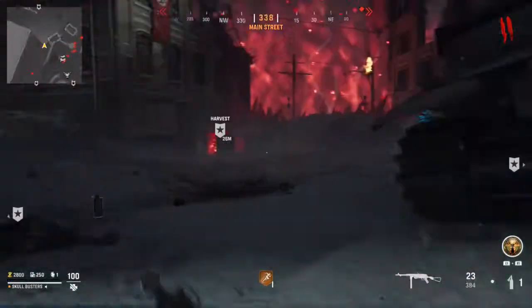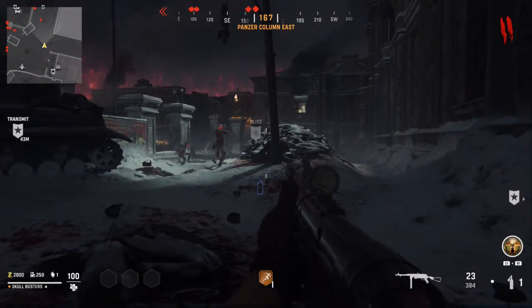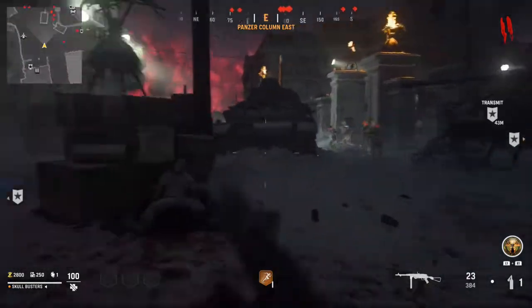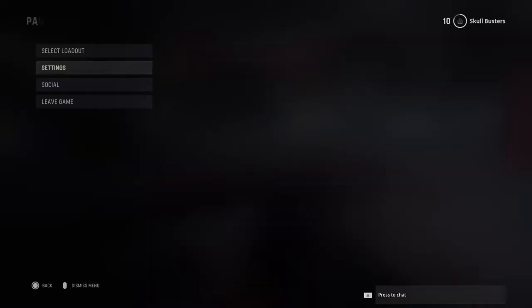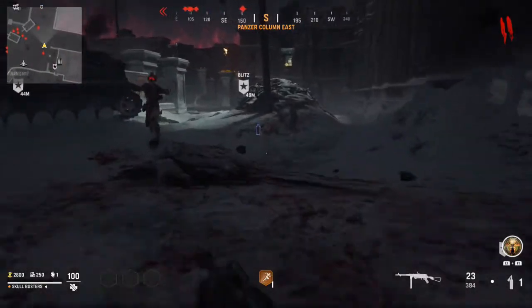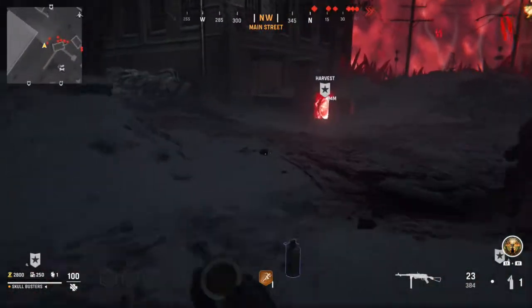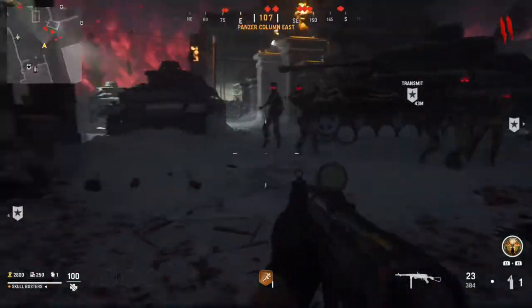What is up guys, Matt from Skullbusters, and today we're on Call of Duty Vanguard Zombies. This is going to be a trophy guide called Escape Artists. What you have to do is get the Aether Shroud — I'll show you where it is. You're looking for that particular picture on your loadout, or you can customize it to this particular artifact, the Aether Shroud.